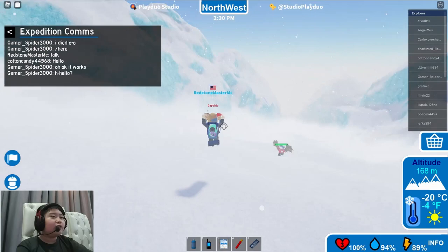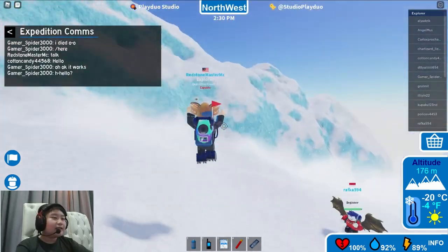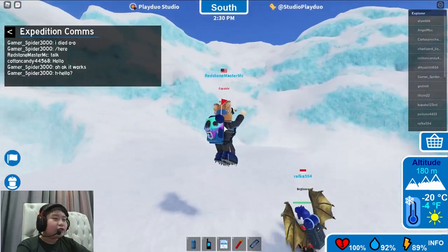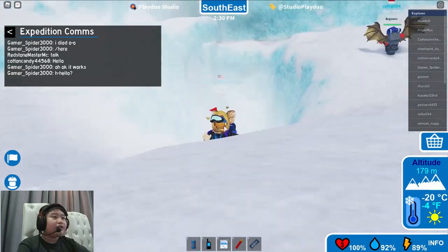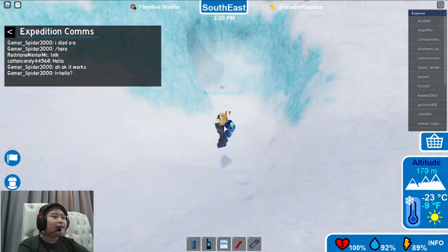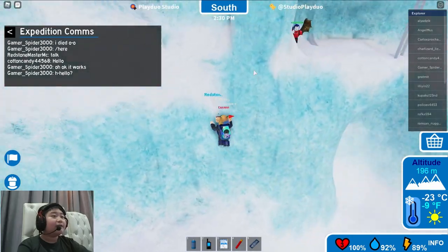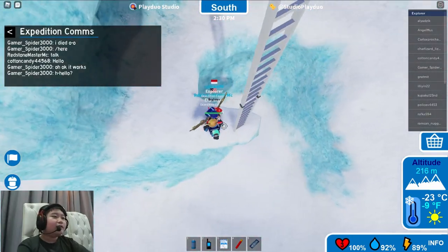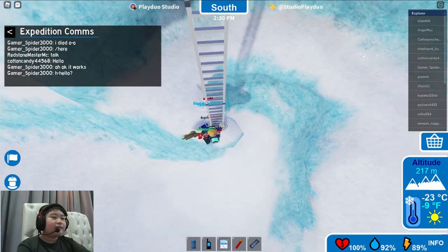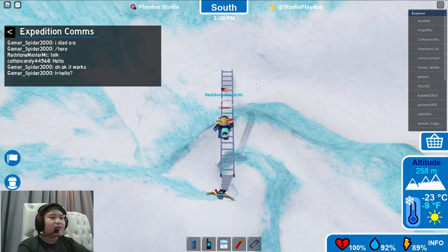It seems the snowstorm has subsided, which is good. Here's skip number one: instead of going up there, you can go here and climb up this wall, which is slightly faster. You want to climb on this side of the ladder with shift lock, not the other side, because the other side is blocked by the ladder area.